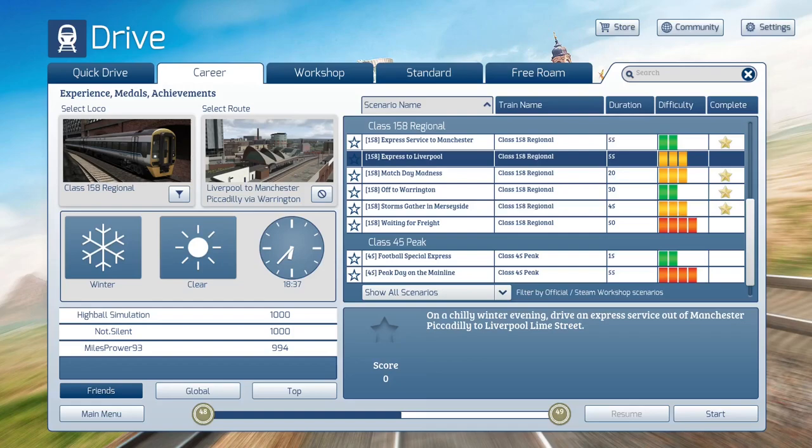Express to Liverpool. I actually have not yet put the Armstrong Powerhouse model of the 158 into these scenarios yet. I might do it for the Waiting for Freight scenario. I haven't decided for sure yet, but I might do it for that one. In any case, let's get going with the Express Service today.